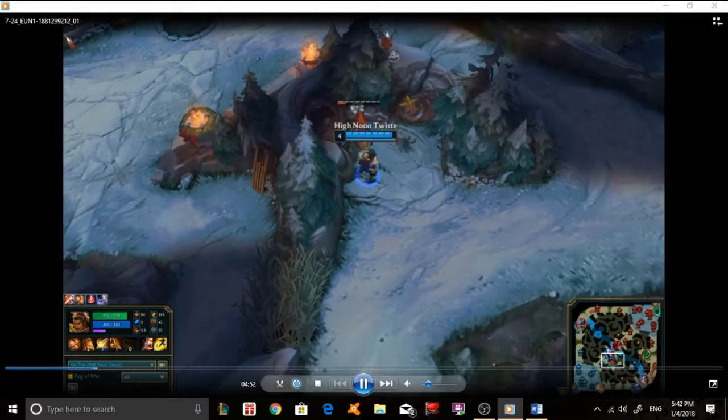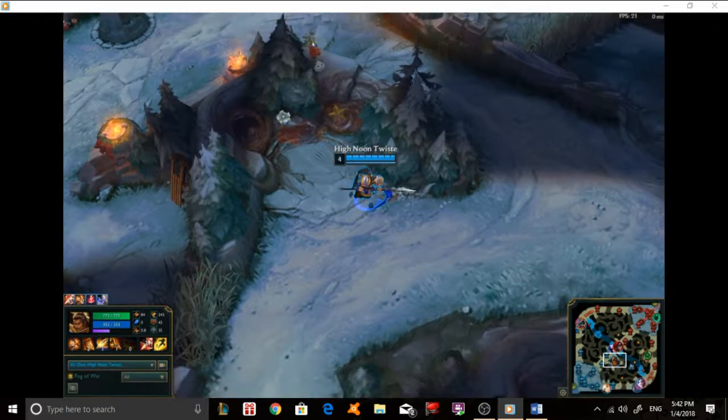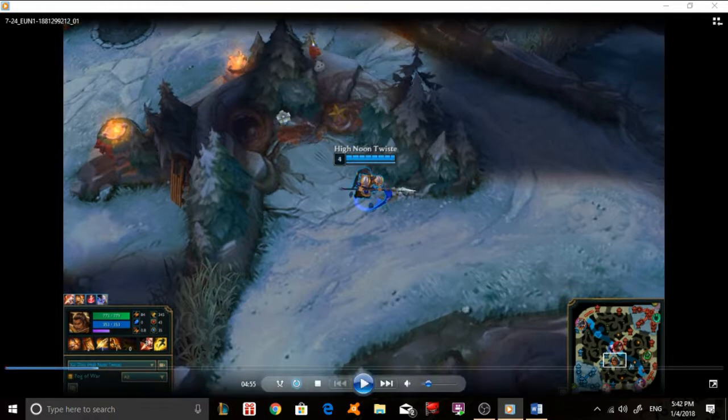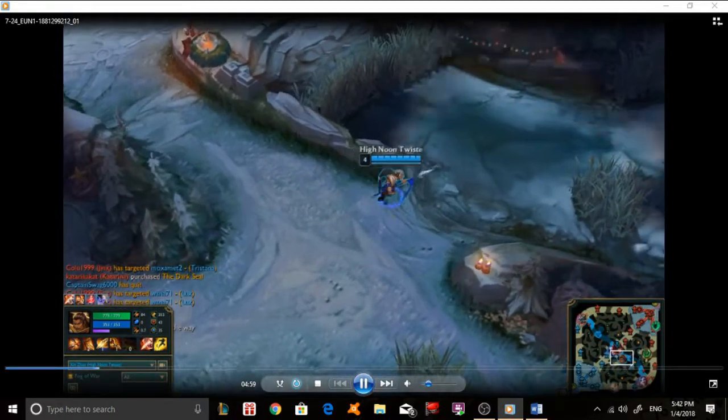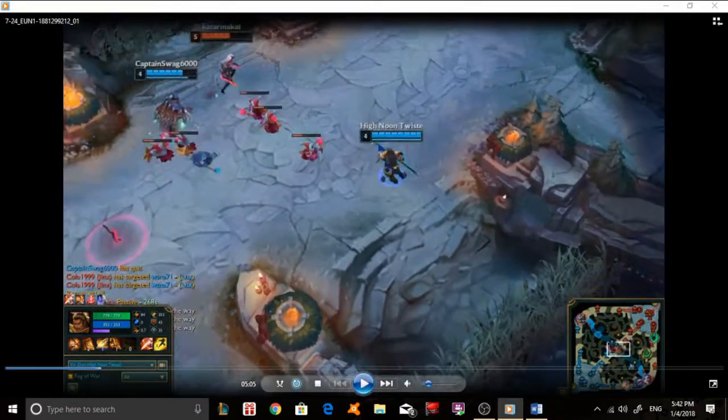You're clearing your raptors here, which is fine. However, I would have suggested entering golems first — your bottom camp — and then clearing raptors afterward. You want to clear your camps in an efficient sequential pattern so that camps spawn at correct times and you're not missing any. You need to clear all your camps without putting a higher priority on one camp over another.